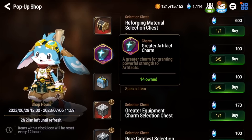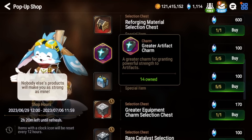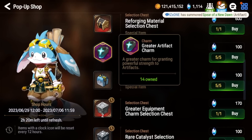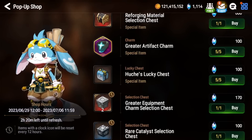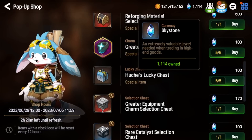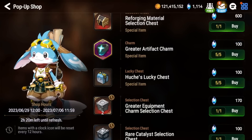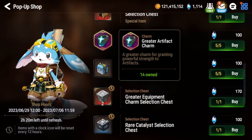Greater artifact charms — this is really up to you. If you have a lot of Skystones left over, it's pretty decent because artifact charms are kind of hard to get in this game. I would not recommend this for early game players, but if you're in late game, active in PVP, and struggling to max out your limit-broken artifacts, this might be a good option for you.